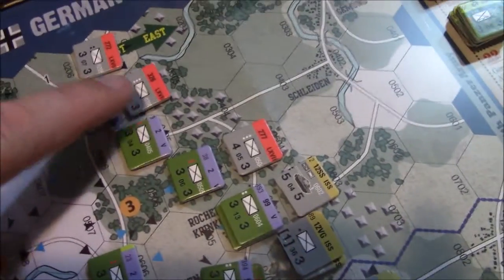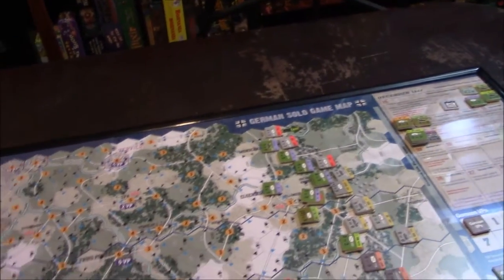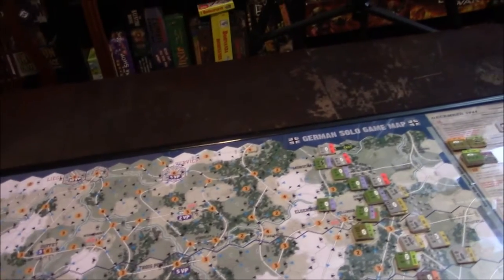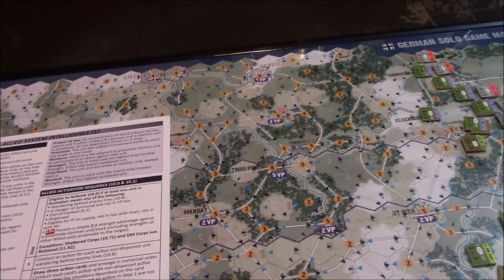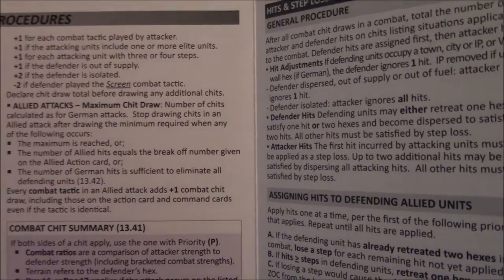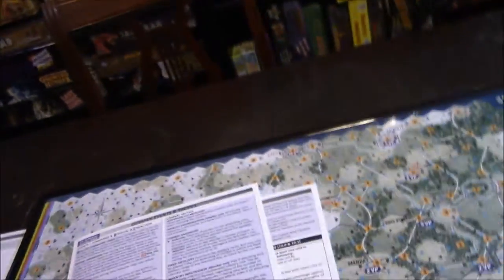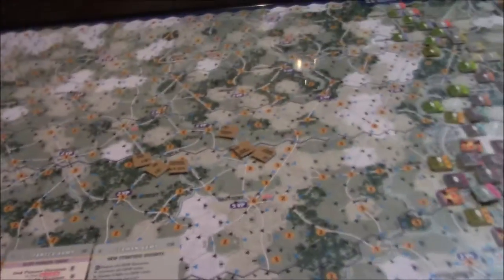This unit has two steps, so I immediately draw two combat chits from my cup. I grab two more, one for each unit. Looking at the rules sheet — I need a plus-one chip for my combat tactic, and a plus-one for having a three-step unit, giving me an additional two. Before going further I need to draw an Allied command card for the US Army.